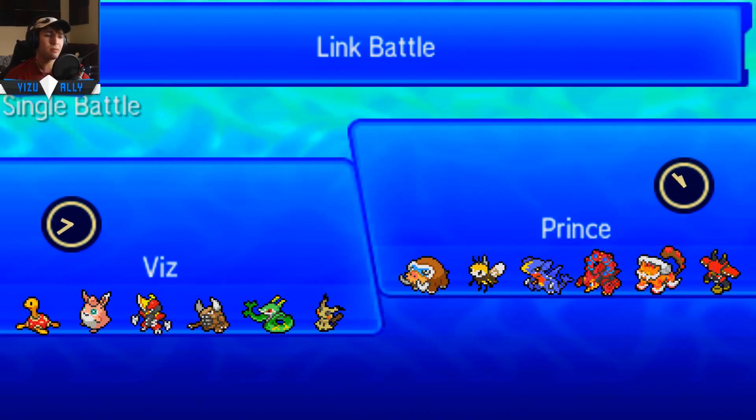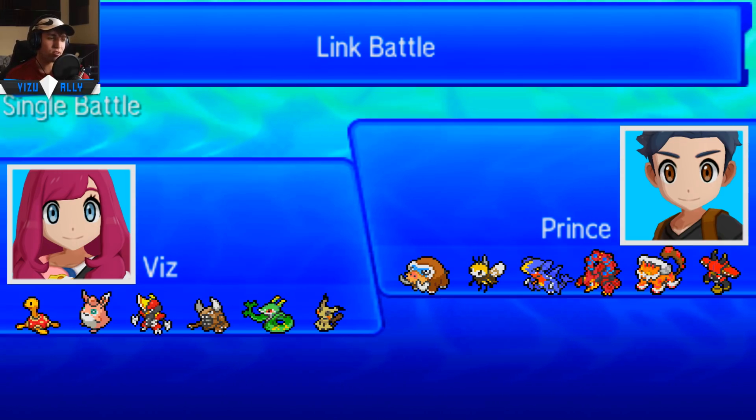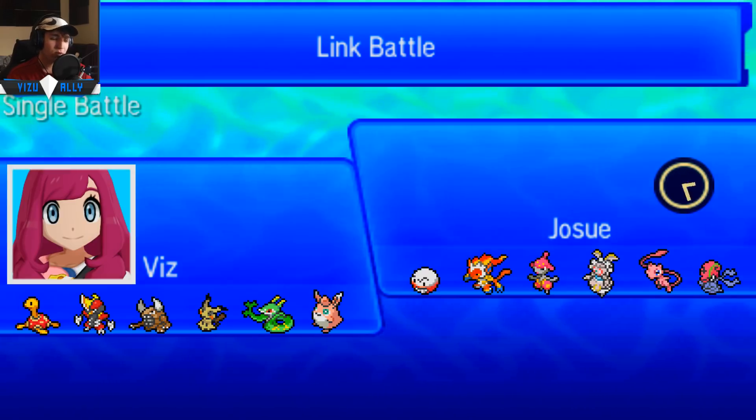It's a pretty standard team — you've probably seen variations of what I'm using: Sticky Webs with Mega Pinsir, Mimikyu, Bisharp. Standard Sticky Web teams that were used back when Sun and Moon was starting to roll out in OU. I'm just putting my little spin on it — maybe changing the EVs on Serperior, because I did put more HP EVs on Serp, which is how I was able to live the hit from Bulu, though that's also why I wasn't able to knock out Bulu. That's gonna be it! Hope you guys enjoyed. Make sure to leave a like, comment, and subscribe. If you want to watch more battles, my Discord is in the description. Peace, everybody!